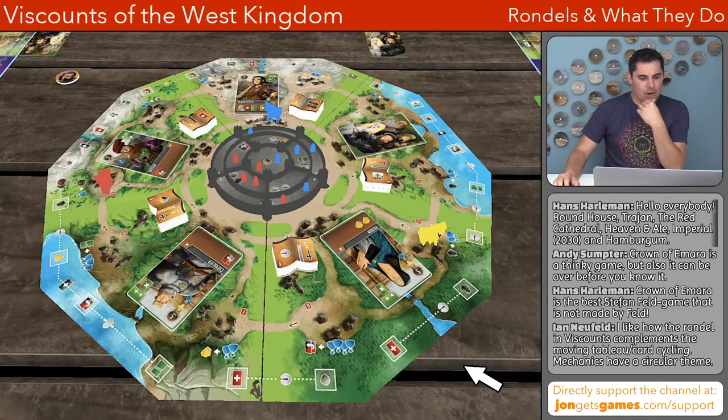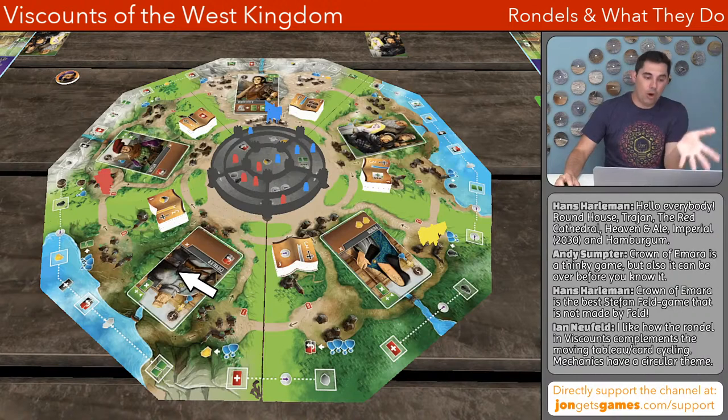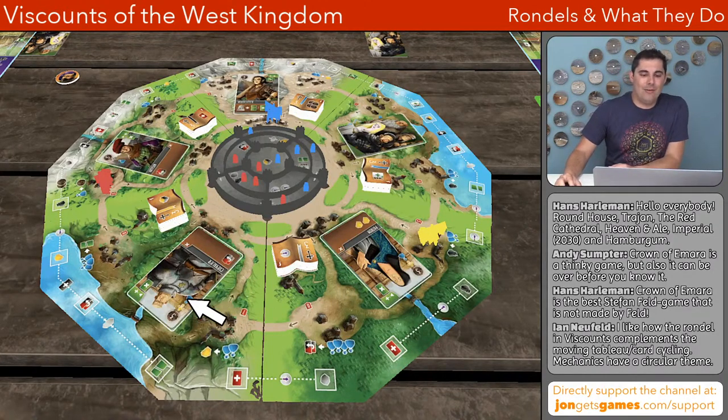Looking at the chat — Andy mentions that Crown of Amara is a thinky game and can be over before you know it, which I remember — it can end very fast, surprisingly fast. Ian mentions they like how the rondelle in Viscounts complements the moving tableau card cycling. The cards available in the middle of the table can be acquired based on where you land your pawn — they can be one-shot or go into your deck. There are pre-printed actions on the board, and the cards in each region show a dynamic action that varies. If you take a card you might reveal an awesome one for your opponent, or take the card they wanted.